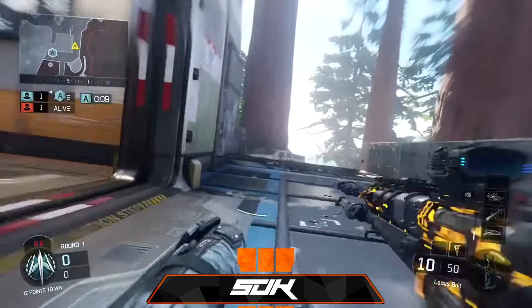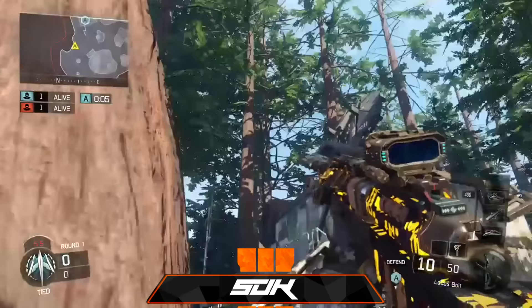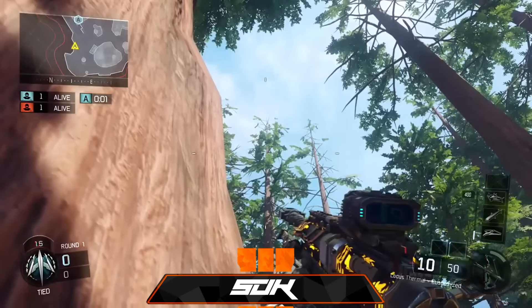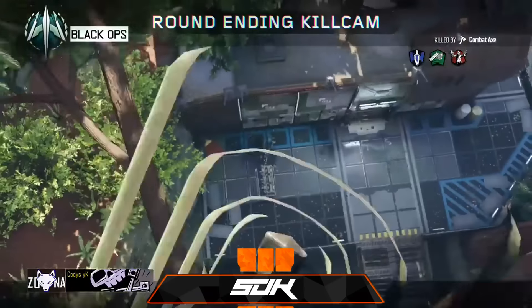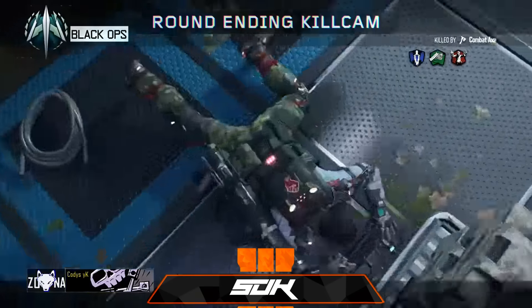Coming in at number 5, we have Cody's YK. My favorite thing about these bomb spots is nobody has any idea what they're gonna look like except for Cody. Now, Cody's playing on Redwood — the map that everybody else skips because it's covered in fucking trees. Somebody likes to shoot people in trees. We're not hunting. Anyway, he gets a bank shot off of a tree. Well done in that bomb spot, Cody. I love the creativity.